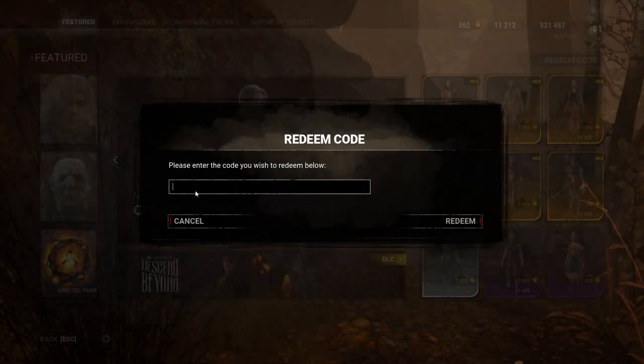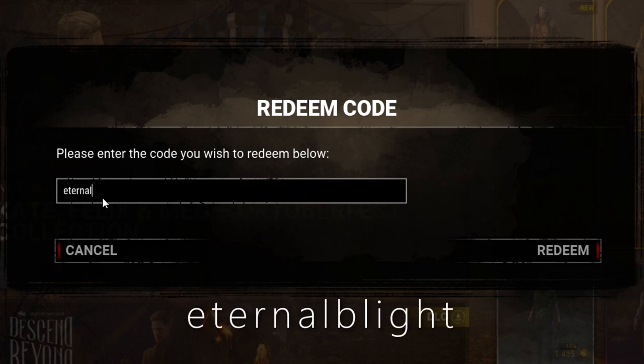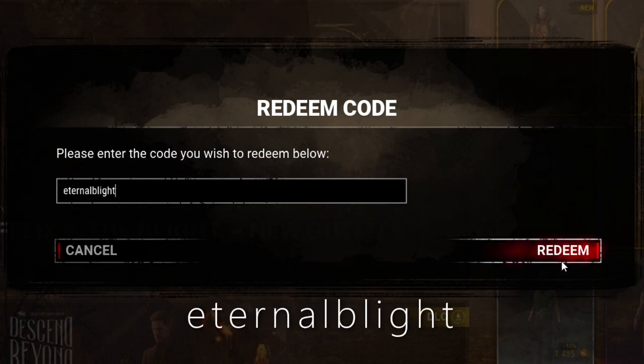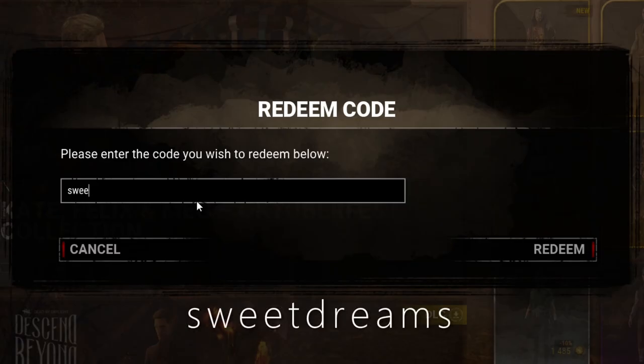Hi everyone, I just want to do a quick video to let anybody who doesn't know already that you can redeem two charms in the in-game store. Simply type "eternal blight" to redeem the blight infested pumpkin, and "sweet dreams" for the perk treats bucket.